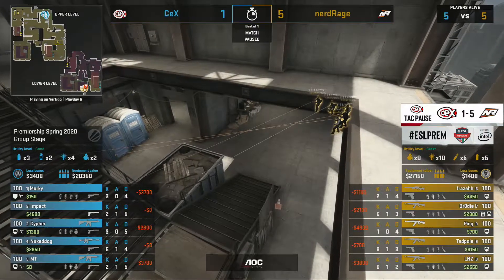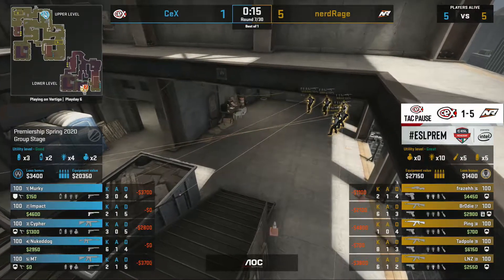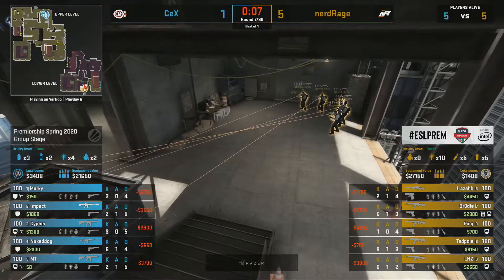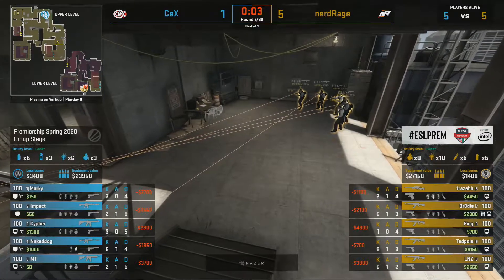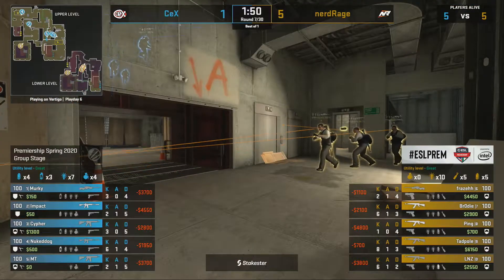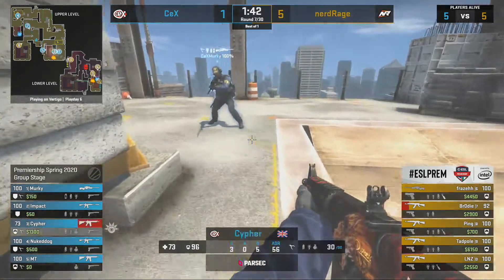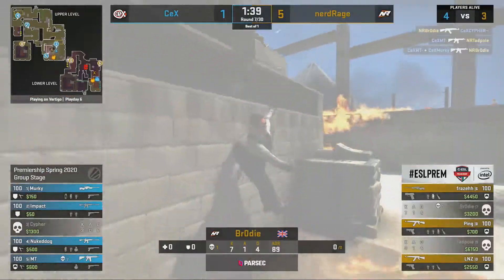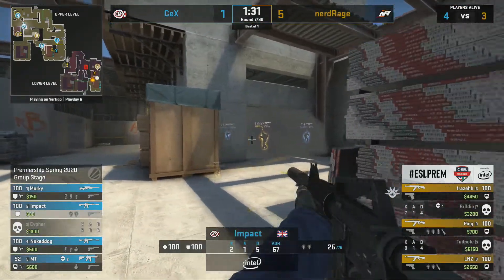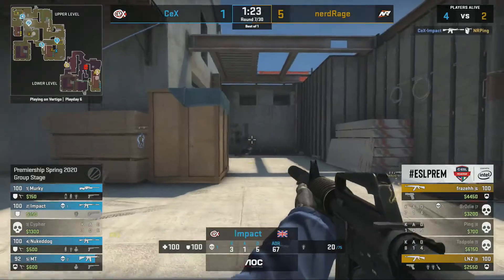A tactical timeout from CEX, which is not surprising — they haven't really been in this map yet. Earlier in the tournament Nerd Rage took down Eidos 16-5 on Vertigo, a very one-sided performance — could be more of the same if Nerd Rage keep this up. Nukedog now has the SG553 again playing B-site anchor, though you probably want the AWP for multi-kills there. Brody comes up, MT gets a double — Tadpole and Brody take it away. CEX with a man advantage.